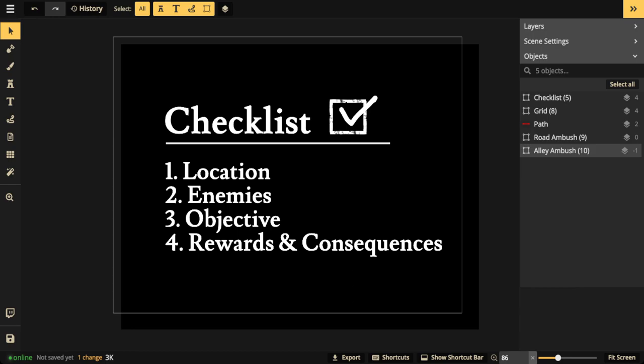The first thing on the checklist is location, location, location — because where the ambush takes place is super important. Your enemies need a place to conceal themselves, whether it's behind some bushes, up in a tree ready to jump down, or on a roof. The location needs to conceal whoever is doing the ambush. We'll be covering both being ambushed and doing the ambushing.